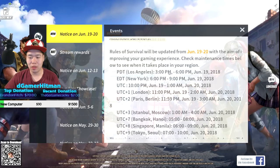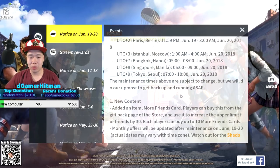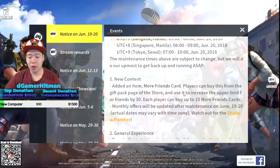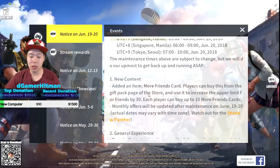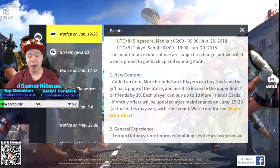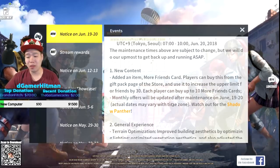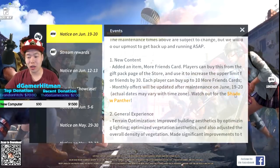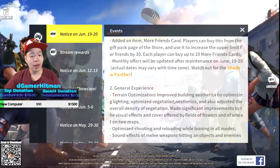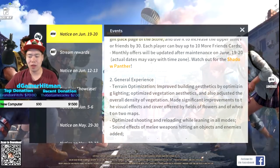The update maintenance is between 6 and 9 PM Eastern time, subject to change. New content added: an item called 'More Friends Cards' - players can buy this from the gift pack in store to increase your upper limit of friends. So pay to have more friends, okay. Monthly offer will update after maintenance. Watch out for the Shadow Panther skin - that might be a new skin, that's gonna be cool.